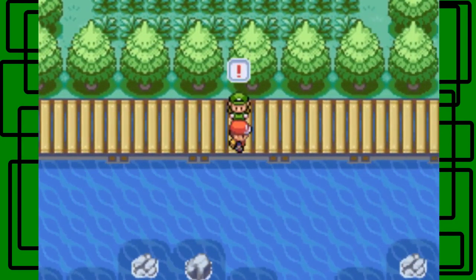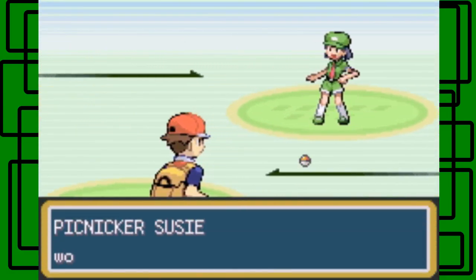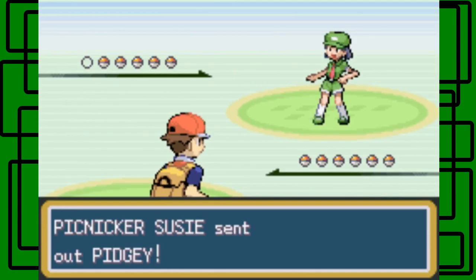Okay, here's a Picknicker — let's take her on. I'm told I'm good for a kid — okay, let's battle! This is Picknicker Susie — she has like 5 Pokemon.